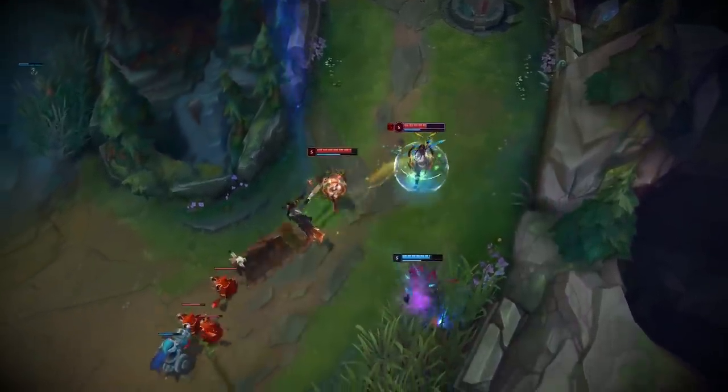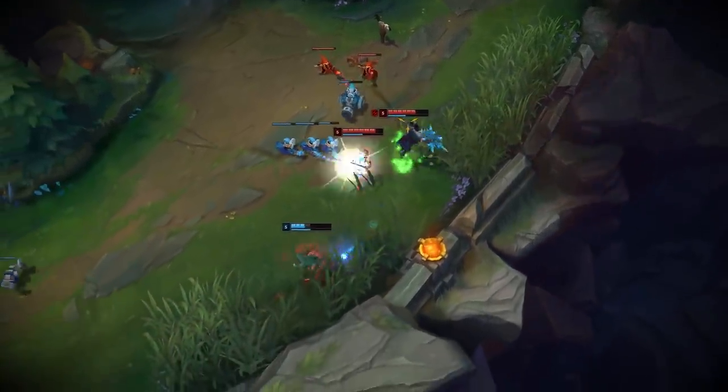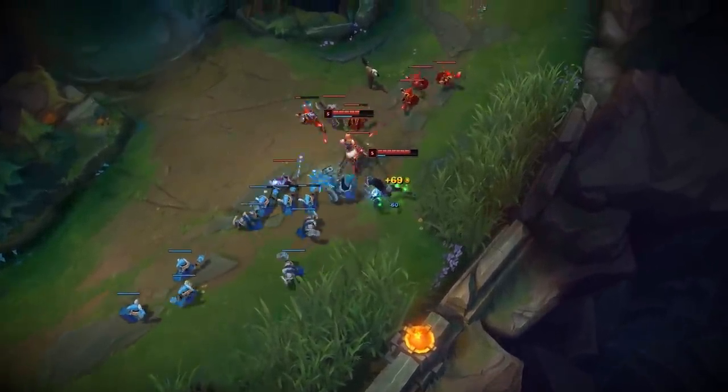Big shields, good poke, good CC, wave clear to help shove — which is something that Lulu support or Fiddlesticks support used to be valued for — so you can help shove the lane and reset. And then you have good tower dive potential due to her incredibly long range.